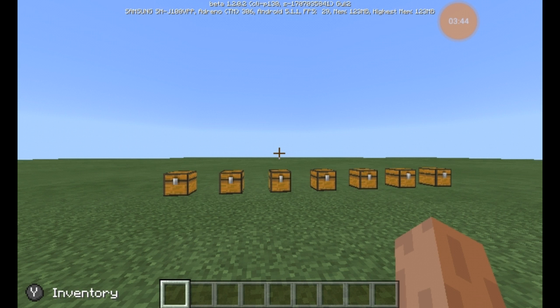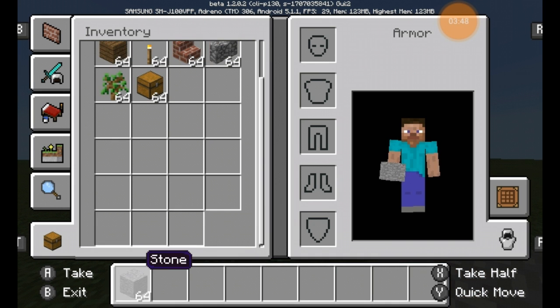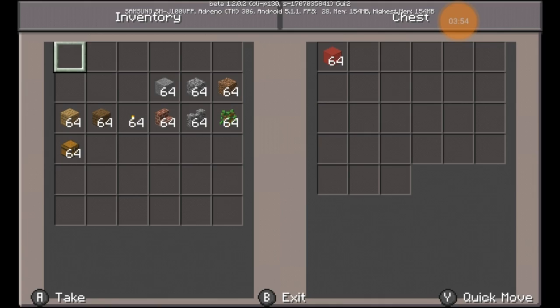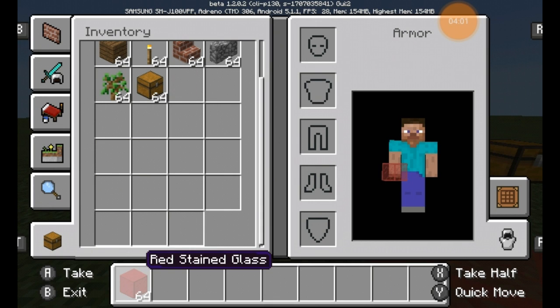They also added a new geo GUI which I'll get into in a second. I'm going to start off by going through the chests and I'll read over the official list again of what they added. First of all, the chests are kind of the same but they did add stained glass, as you can see right here.